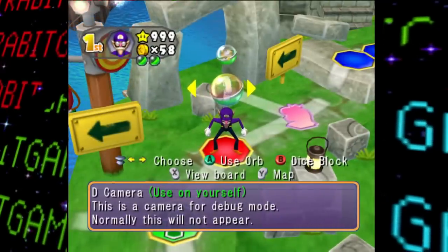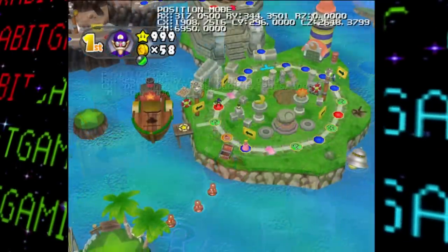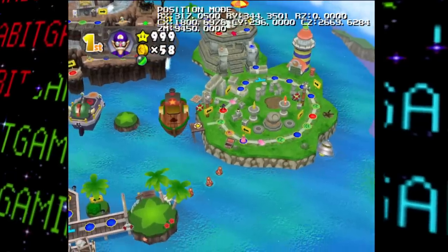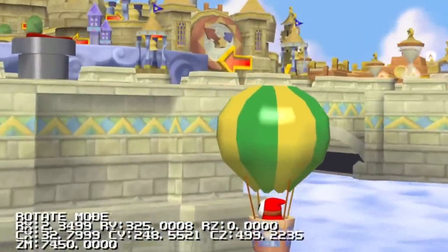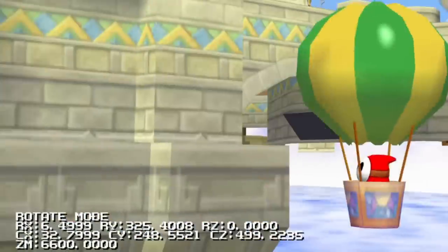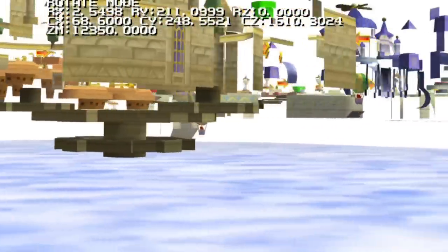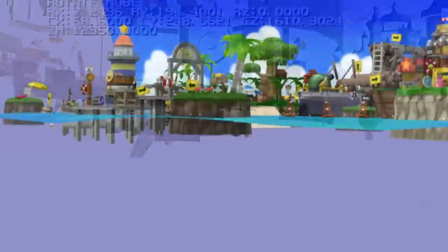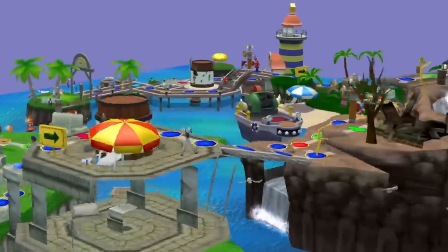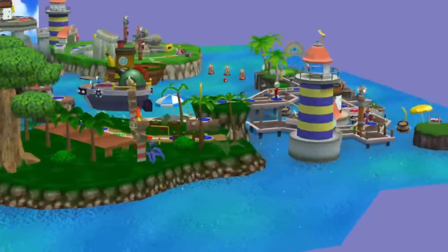Then there's the D-Camera Orb, which — just like in Mario Party 5 — allows the user to move the camera basically wherever they want on a given board. Although nowadays emulators have tools to do this, it's an awesome option for anyone playing on real hardware. It's kind of unfortunate though that this only works for a board and not during a minigame or any of the menus.